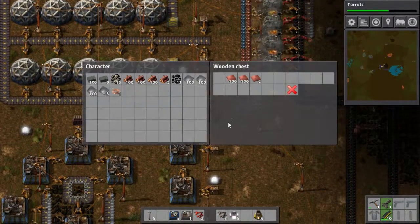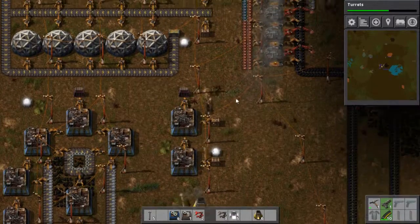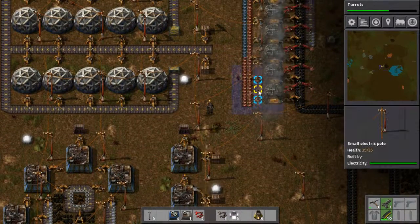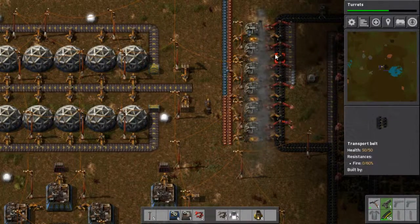I think what I'm going to do is try to rush the next tier of electric poles as fast as I can, so that this layout will work.